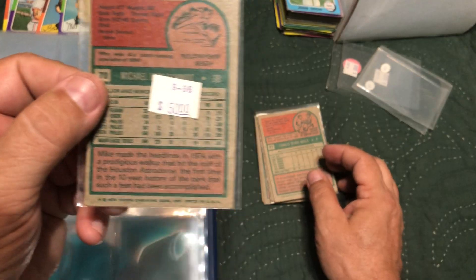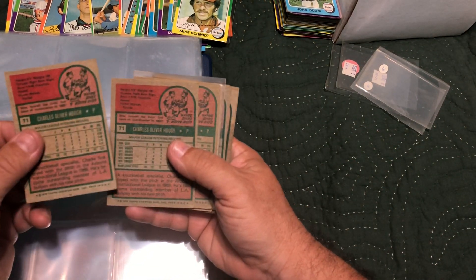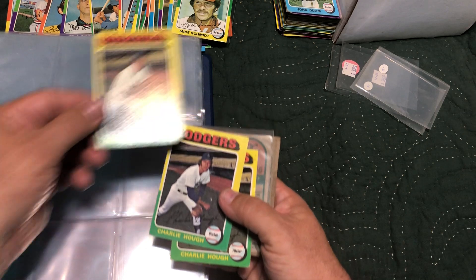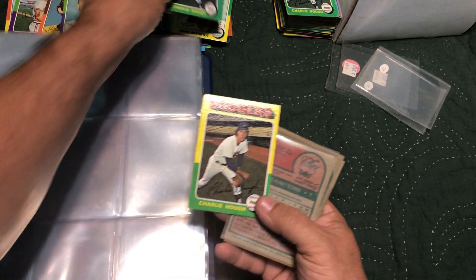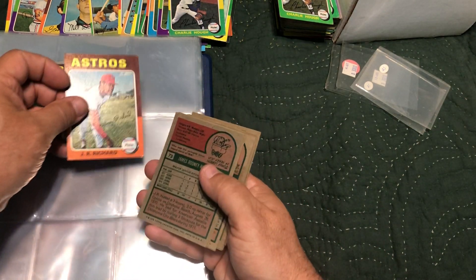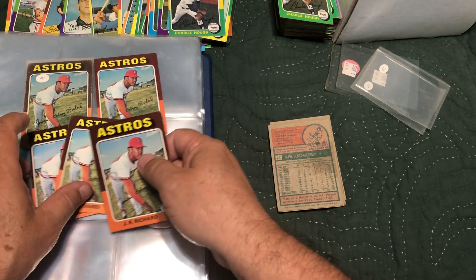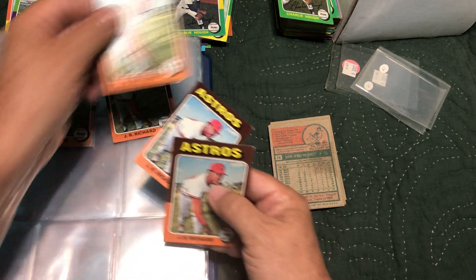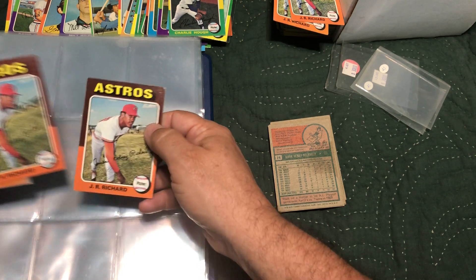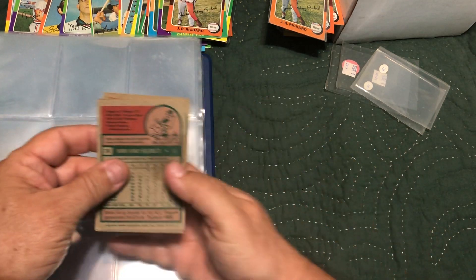We don't have anything until seventy-one — Charlie Huff, very bad — looks like we go with that one. Seventy-three J.R. Richard — we've got five. This one's gone already, this one's not that good either. Going to say no to that one and no to that one — this one here goes. Seventy-four — again, we've got to go all the way to 126. Martin Belanger — only one so we go with it.